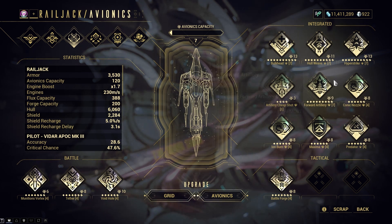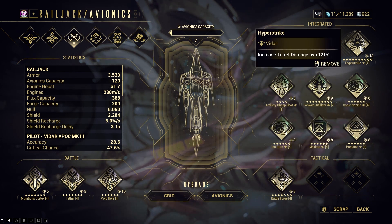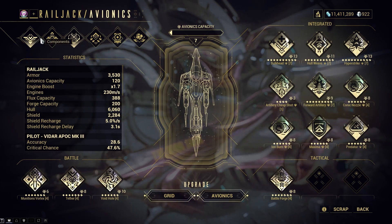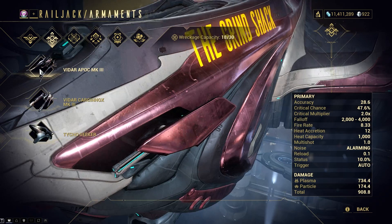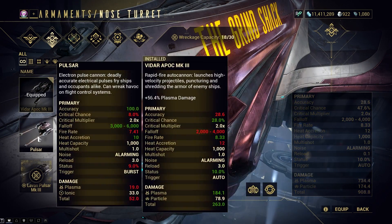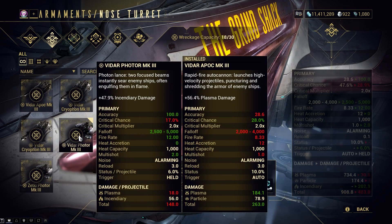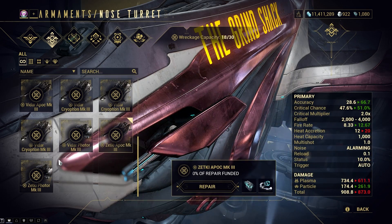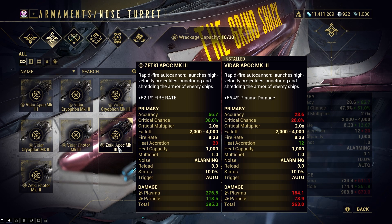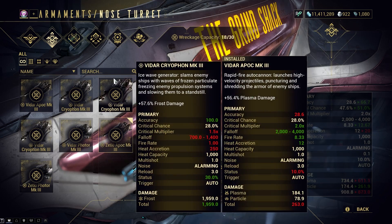The next things you need are the Hyper Strike and Predator Avionics. Hyper Strike will increase your turret damage, while Predator will increase all of your turrets' critical chance. In terms of armaments, I'm still not sure what is best since I rarely use my turrets to destroy ships. For now, just pick anything that seems to give you the highest damage or is most effective. I will be releasing a video about the best Railjack build once I have enough experience, but what I'm showing you now is how you can progress easily and have a powerful Railjack as quickly as possible.